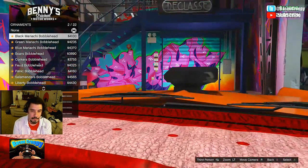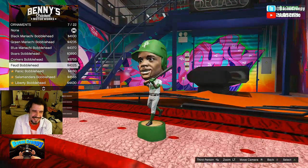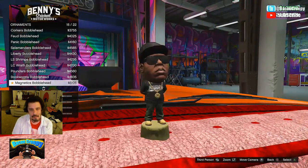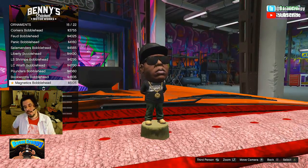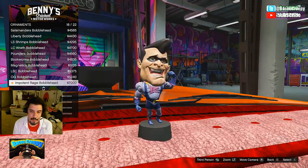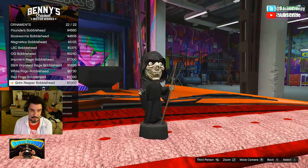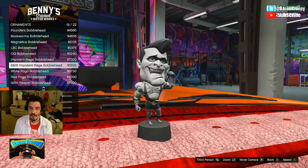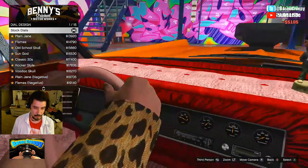Ornaments — what do we got? A mariachi bobblehead, that's nice. Oh, he's got a very serious look about him. Big Smoke — I think that's Big Smoke, kind of looks like him. Nice black and white. White pogo, red pogo — oh, that's all of them. I was hoping there'd be a lot more. Since we're going to choose one of these, we're going with Big Smoke. Bam. Dials — plain jane, flames.